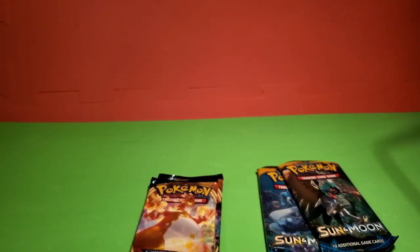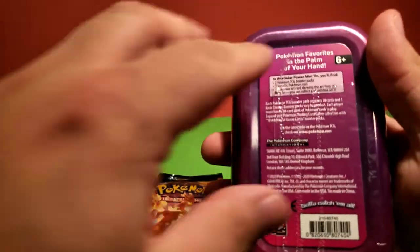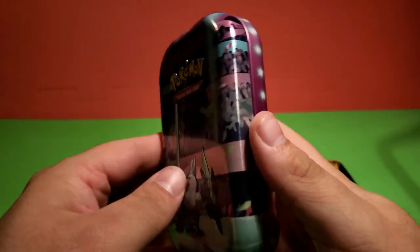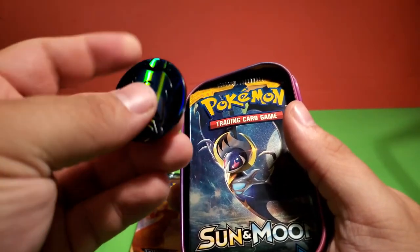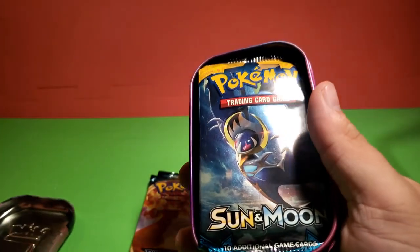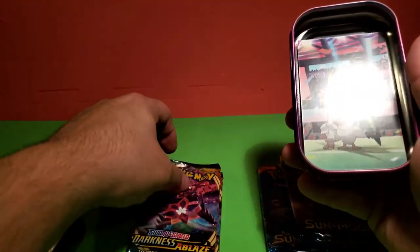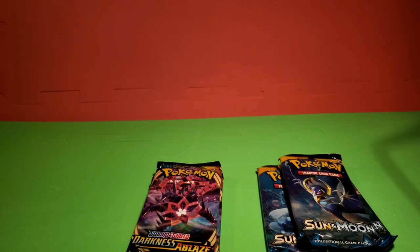This one's just another Galarian Sirfetch'd. I'll try to not suck at getting the plastic off this time. I didn't know how you guys felt about me opening some stuff off camera, so that's why I'm opening these on camera and not just taking the packs out. Another Blastoise coin, another Sun and Moon pack, and another Darkness Ablaze pack. Once I start opening the packs, I'll talk about the cards you want to pull from those sets, because there are some good ones — especially since we're going to be searching for some Charizards.